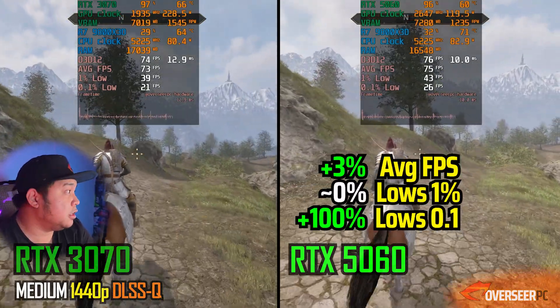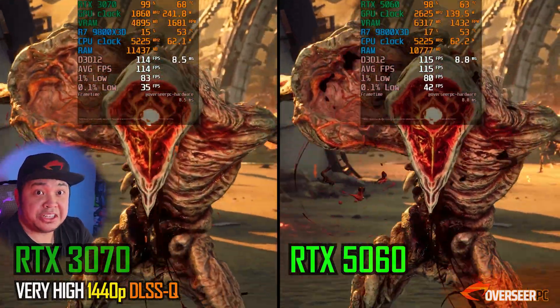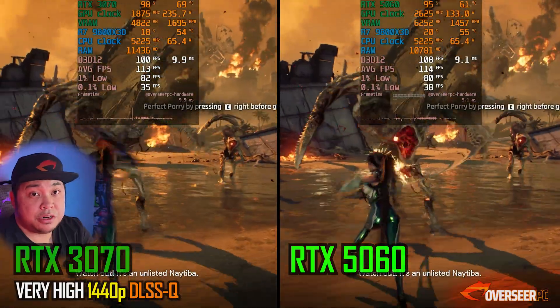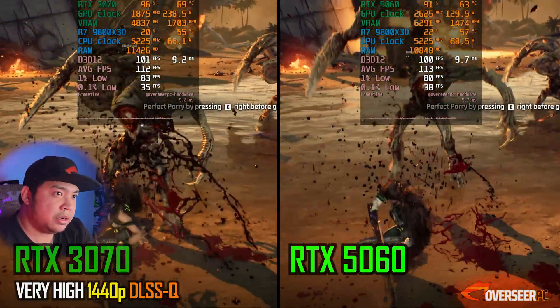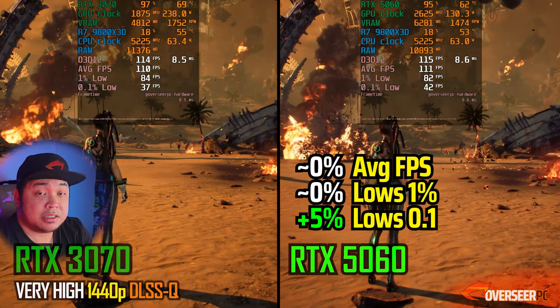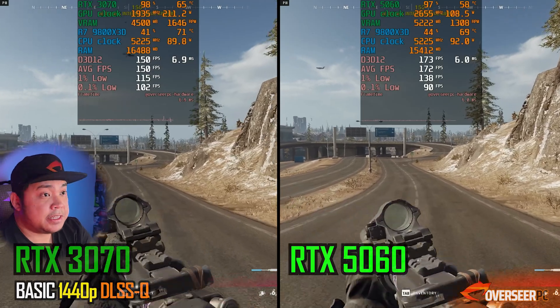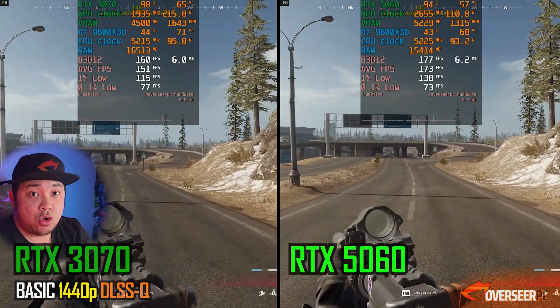On Oblivion Remastered at 1440p with DLSS upscaling, they're more or less the same, really close to each other. Stellar Blade at 1440p is also very similar in terms of performance — both in action scenes and static scenes. The only clear difference is power consumption.